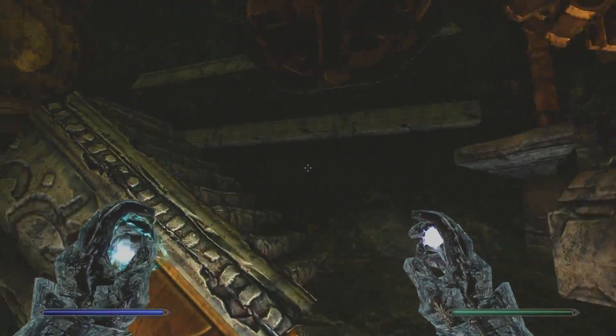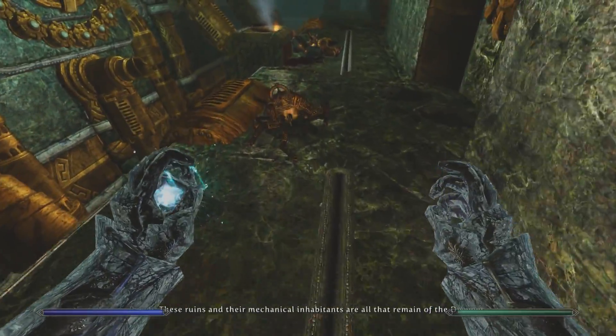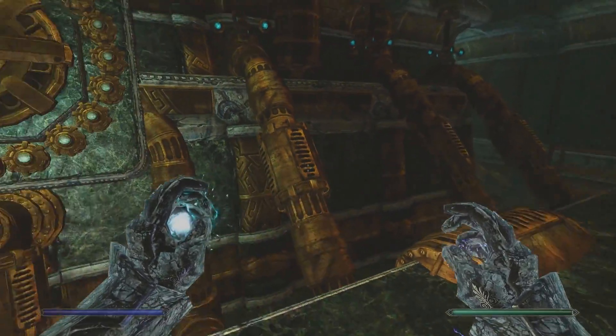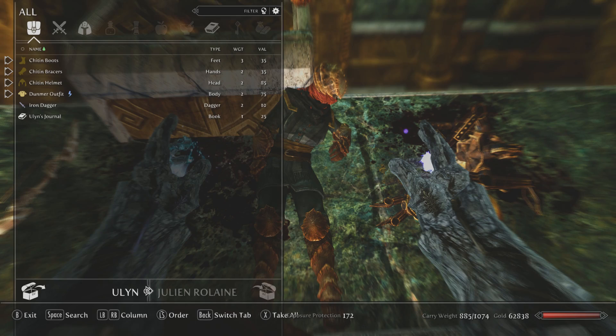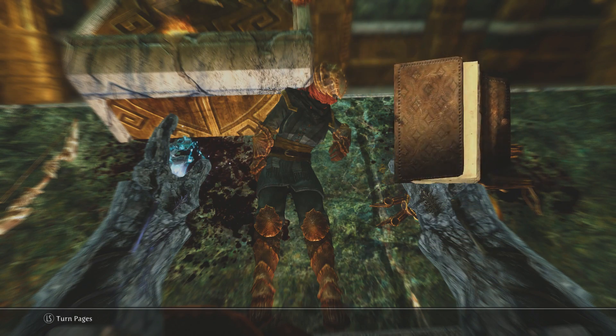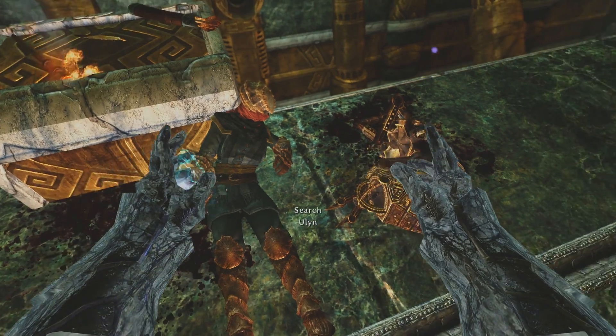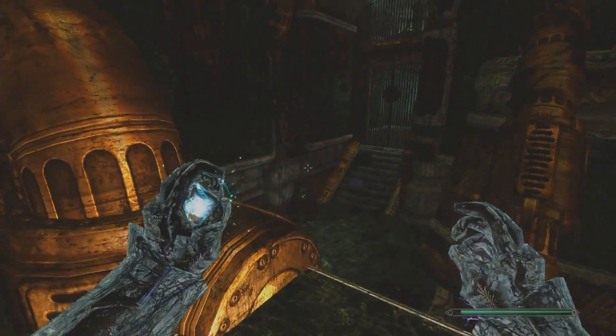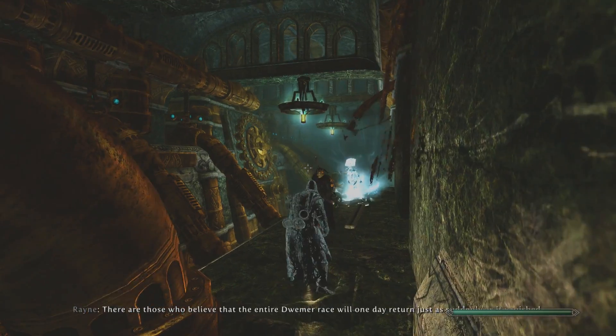See what we can see. Was that guy up here? Let me check him out. What's this guy — Yulin? Yulin's Journal. It reads: 'I just stayed back on the gears to hold off those metal monsters but she hasn't shown up so I'm going to press on and hope for the best. Unfortunately my progress has been blocked by a gate that I can't pry open. Following the pipes, it appears the gate is controlled by the large boiler in the center of the room. I'm going to try shooting the resonators with an arrow and see if that opens the gate.' So it looks like we've got ourselves a little puzzle here guys.